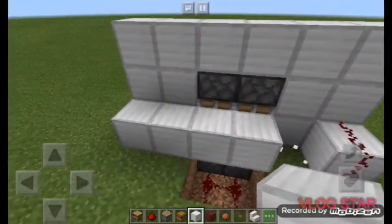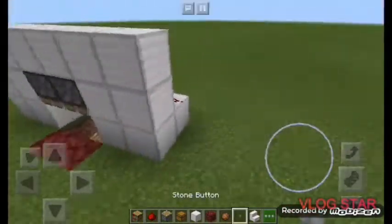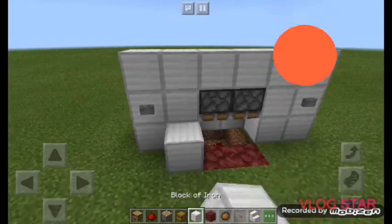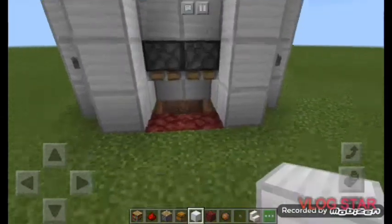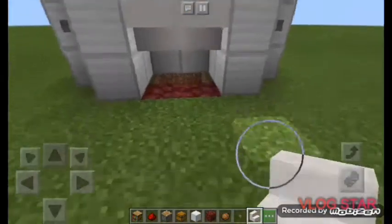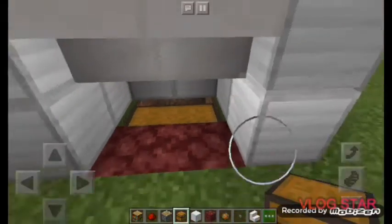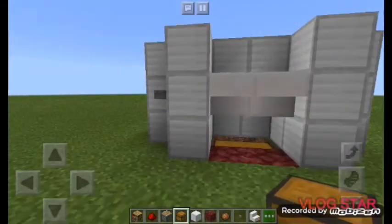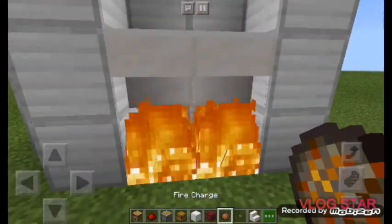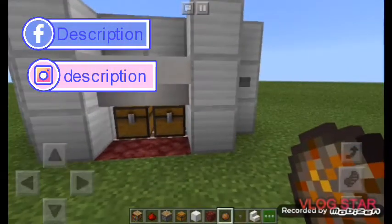Clear out the first iron block, then place redstone on the other iron blocks. Come forward and place a stone button on each second set of iron blocks on the left and right side. Come straight up with more iron blocks on the second set, then place your quartz stairs facing downwards. Now place your chest right there.